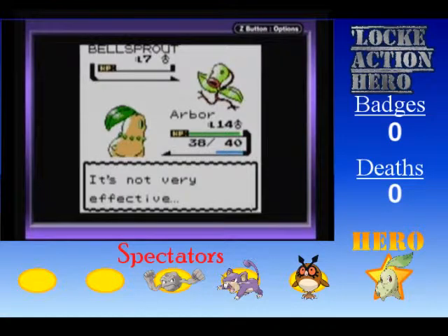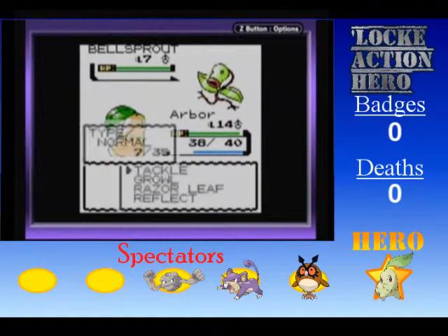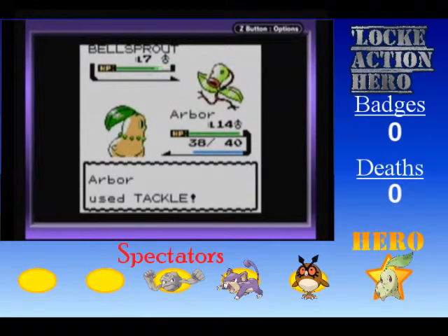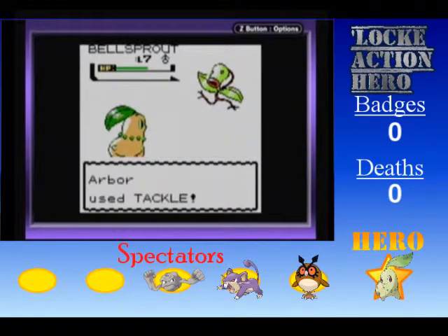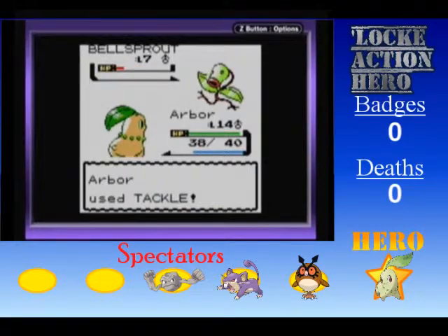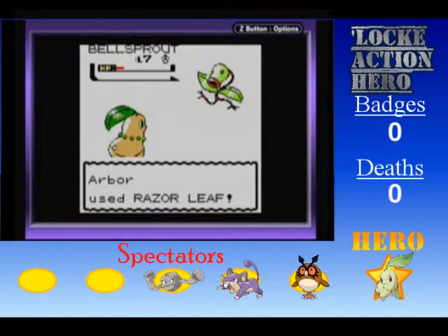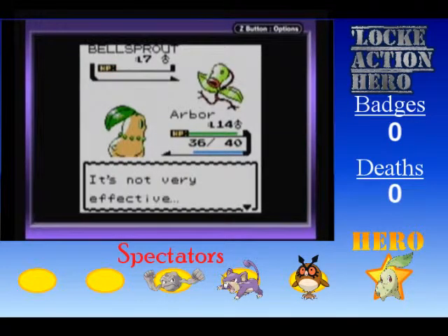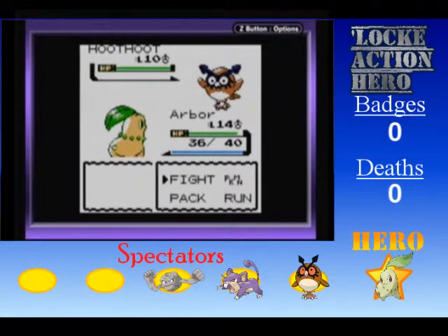What I think I'm gonna do is set up a Reflect and Growl, take the bite out of this guy's attack power. Looks like we're gonna actually reach level 15 at this point — didn't really expect that. Looks like this Hoot Hoot is the one that's gonna push us over the edge, and it's at level 10!